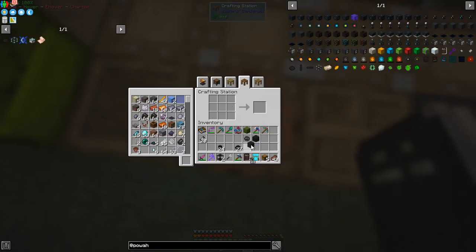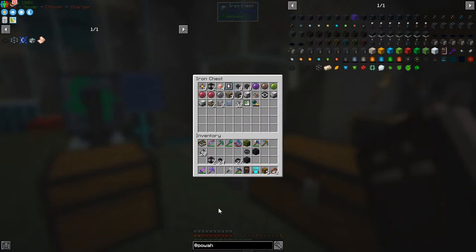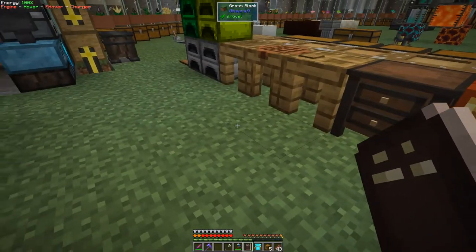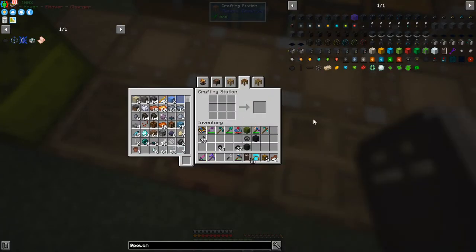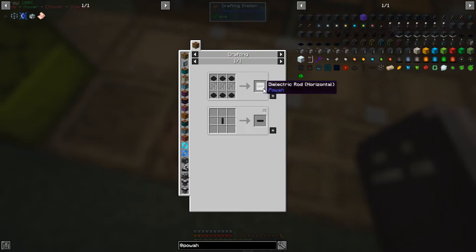This is actually a mod I've never played with before, so it's interesting for me. I've got two Basic Flux Storage units — those are part of Flux Networks I think. We now have four of those from rewards, which is quite good. So now we've got cables, and I think we also need Energizing Rods.